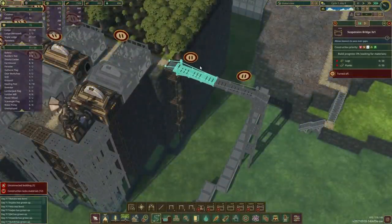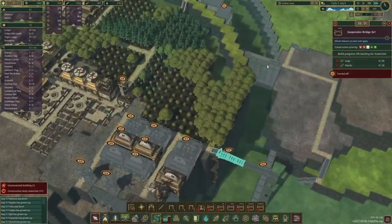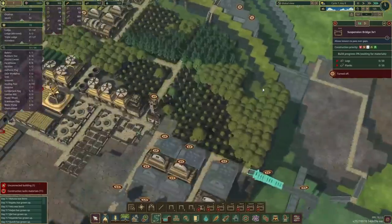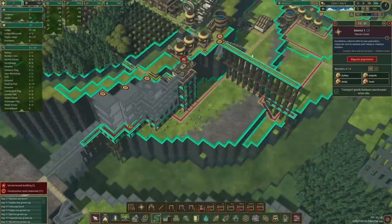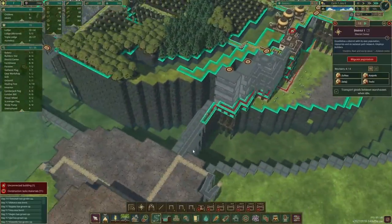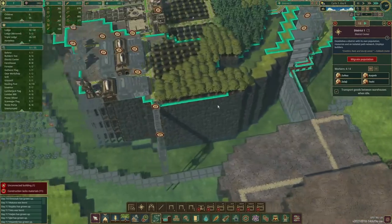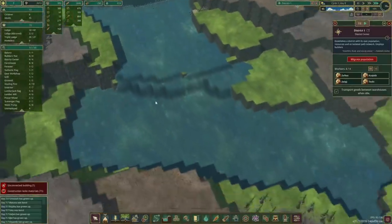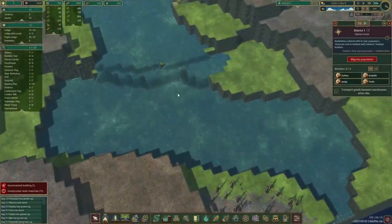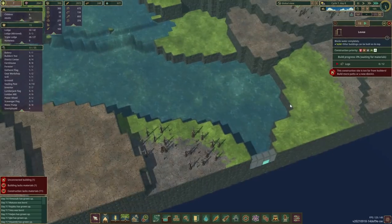We've also unlocked a bridge — a three by one — and I was thinking of cutting down travel time, because right now these workers have to go all the way from here down the stairs and around to work on these projects. So I'm thinking of giving them an alternative route. All this water here will become a very lovely little lake, however it's just falling off the map, so we do want to have a dam in place.